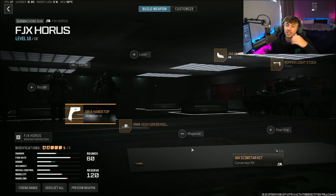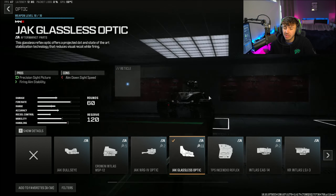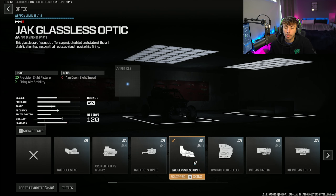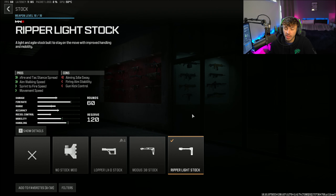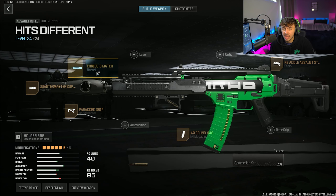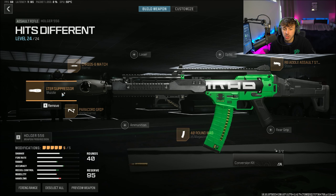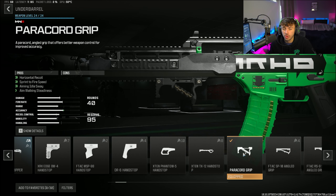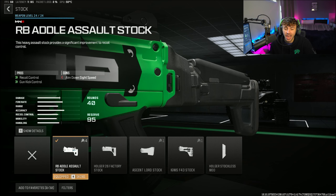For SMGs, we've got the WSP Swarm. The muzzle is the Quartermaster Suppressor, the barrel is the WSP Ruthless Elbow, and the laser is the Point G3P04 Laser to increase hip-fire accuracy and hip recoil control. The magazine is the 50 Round Mag — you could go 100 rounds but you lose a lot of mobility, which is why I run the 50s. The final attachment is the Akimbo Brace Stock, giving us two WSP Swarms with 50 rounds each — 100 bullets total — and a pretty quick reload.